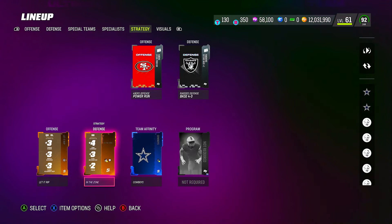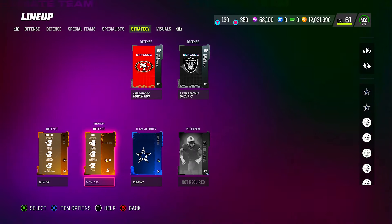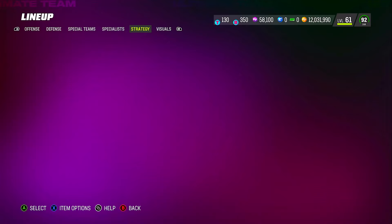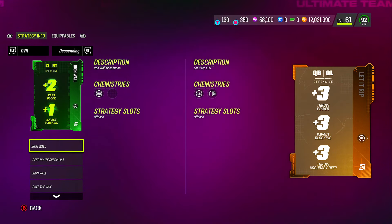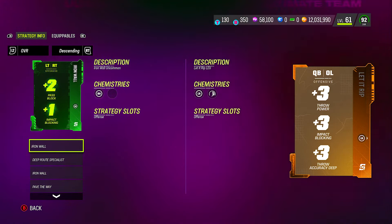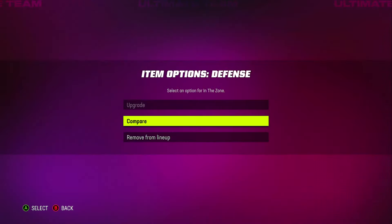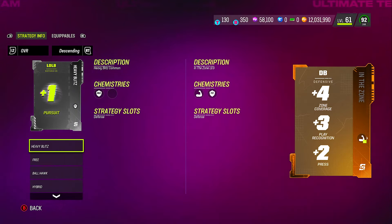The best strategy cards right now are 'Let It Rip,' which is a legendary offensive card, and 'In the Zone,' a legendary defensive card. Let It Rip boosts your QB and O-line: plus three throw power, plus three impact blocking, and plus three deep accuracy. In the Zone boosts your defensive backs: plus four zone, plus three play recognition, and plus two press.